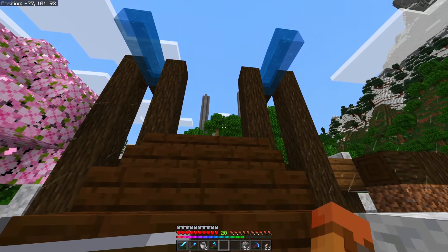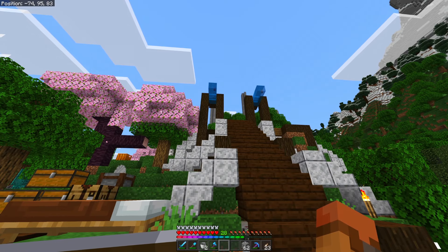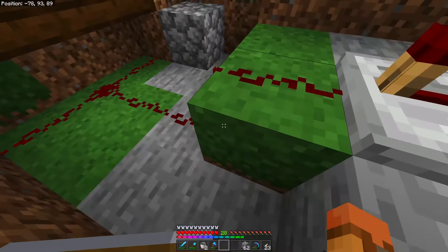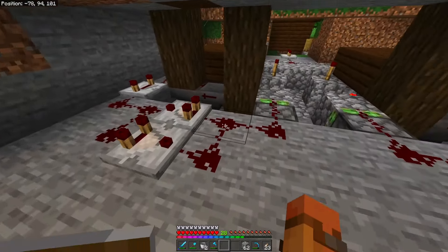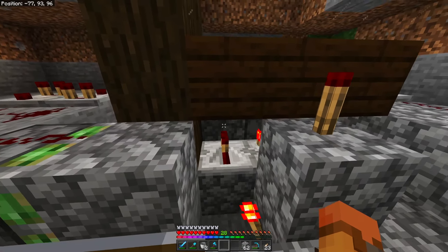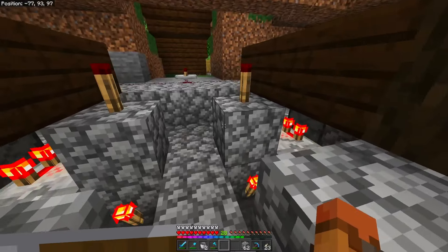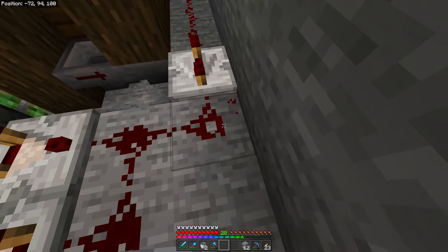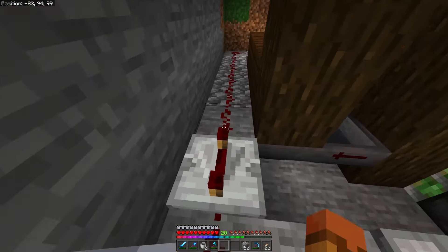It only did one again — all three pressure plates will activate it but it only goes through one thing. The signal comes all the way around back here; both sides have the pulse extender and the lineup with the dropper in the center is right here. All items are there — for some reason the pulse extender seems to be broken. I broke it with water a little bit ago by accident, so I'm wondering if I just need to reset a couple of the redstone lines to get it to act correctly.